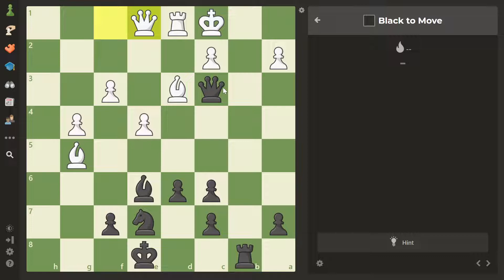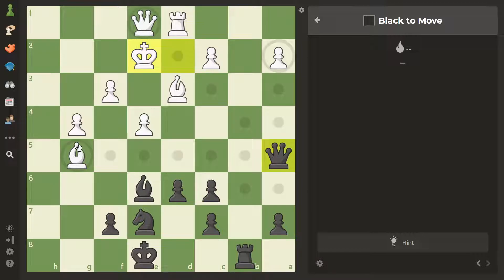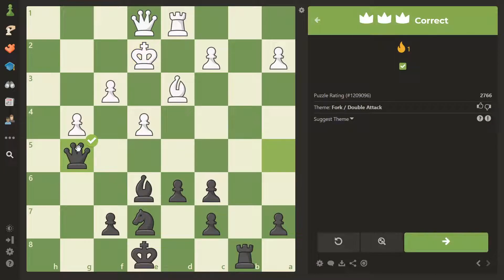The move is queen check. This might look similar to a previous line, but after the king goes to d2 there is a key difference: we can give this check, and now we don't trade queens because the bishop is hanging. So we are a piece up. Our rook is very strong here, the queen is very strong too — this is a won position.